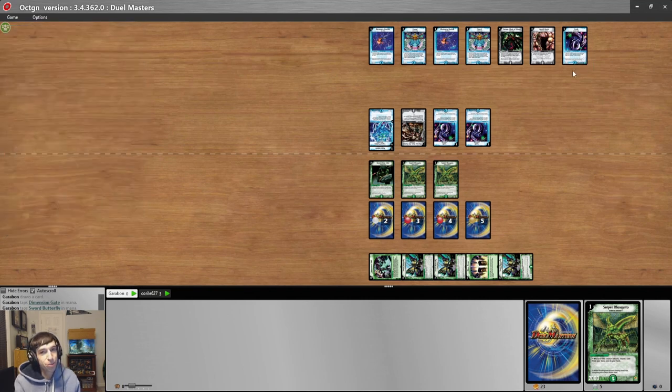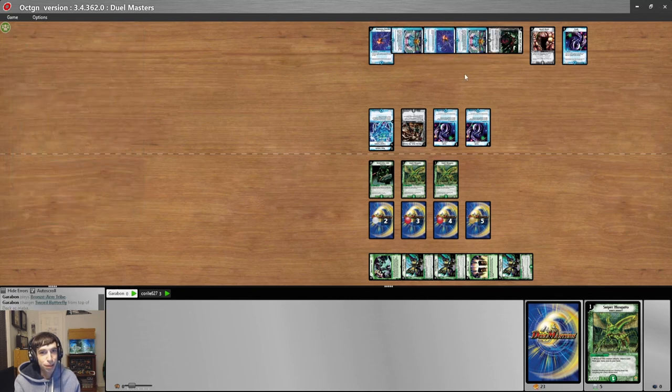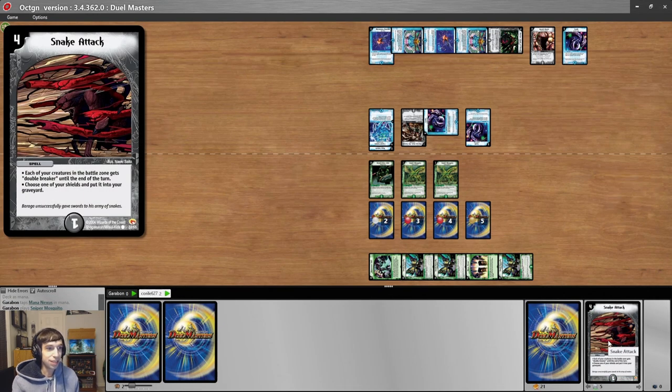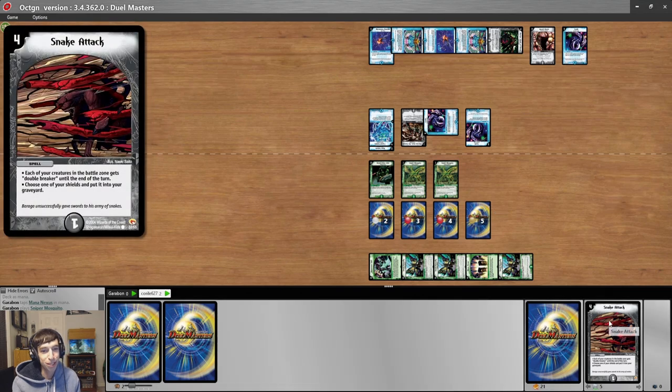Ben considers his shields carefully as Michael presses for the win with Snake Attack. The Mana Nexus question is key — if it's in the shields, it could save Ben. Michael swings Aqua Vehicle into Shield 4, then Aquaholcus into Shield 5 — Shield 5 is Mana Nexus, it triggers! Now with Natural Snare and Dimension Gate as the remaining shields, Michael is free to go in for game. Ben picks his shields as Michael's Double Breakers close in for the win.